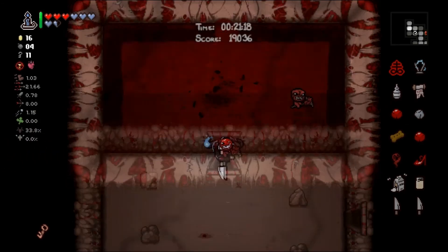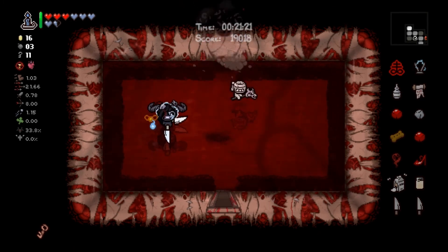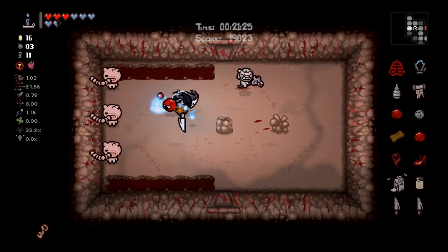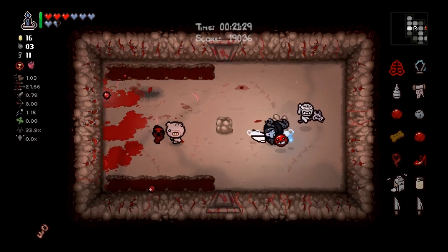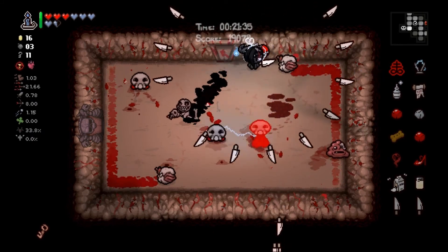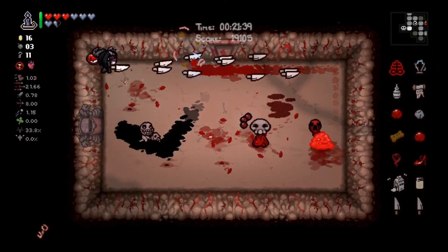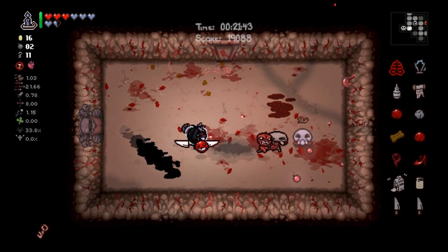Double bomb is pretty good. Super secret could be right here — turns out it's not. These guys can perish. If we got one damage up it would have been cool, and I guess we did — we got Small Rock, which is a damage up. I take back anything negative I was going to say.